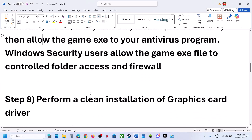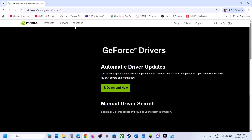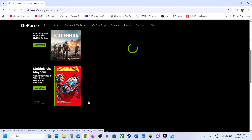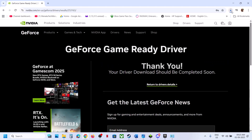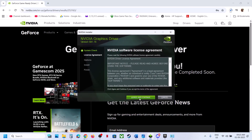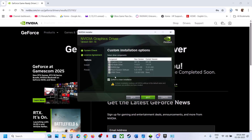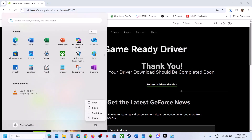The next step is to perform a clean installation of your graphics card driver. If you have an NVIDIA card, go to the NVIDIA website, select your graphics card and operating system, and click Start Search. Download the latest GeForce Game Ready Driver. Run the exe file, click Yes, OK, Agree and Continue, select Custom, click Next, put a check on Perform a Clean Installation, click Next, and after the installation restart your computer and check.